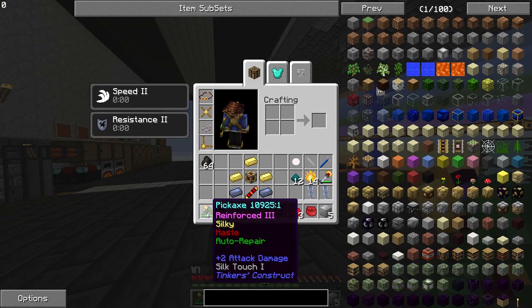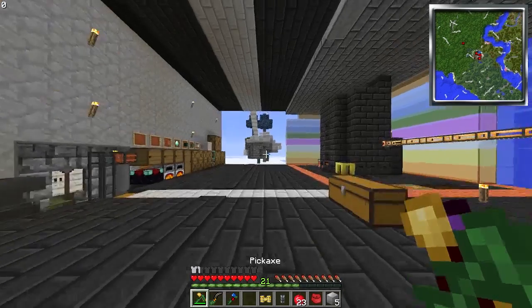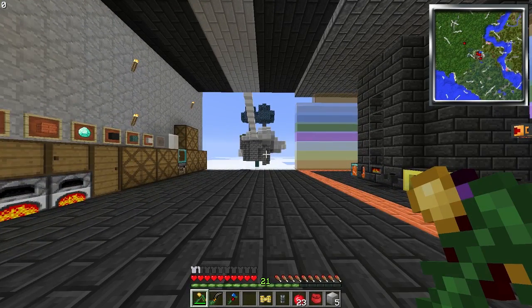First of all, I added another modifier to my pickaxe to increase its haste to about 100. And I'm wearing Skinscale again — stop it, I don't want to! So that's the first thing, just a cute little thing I did off-camera.